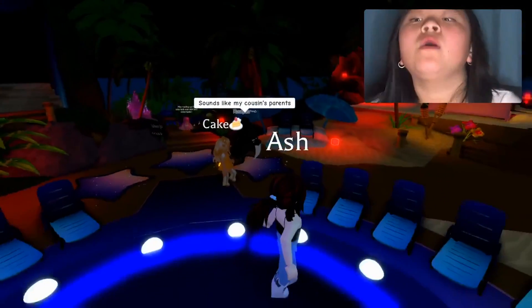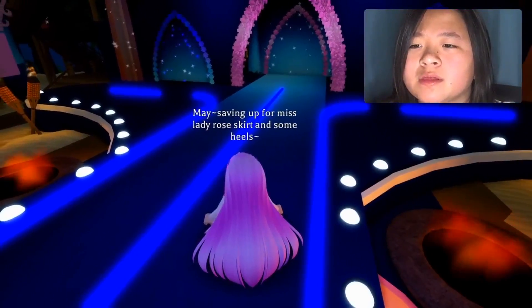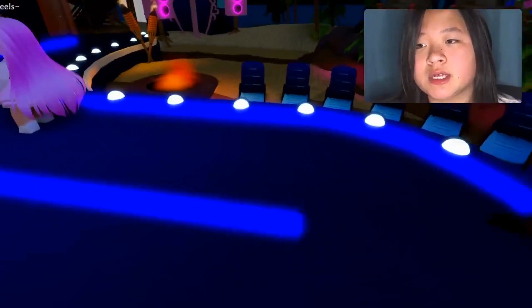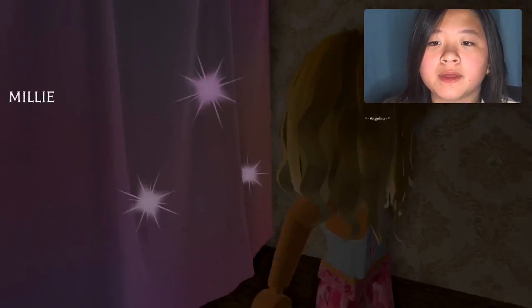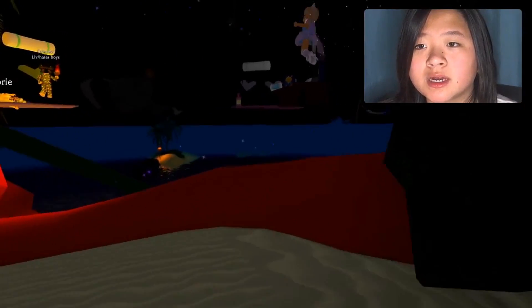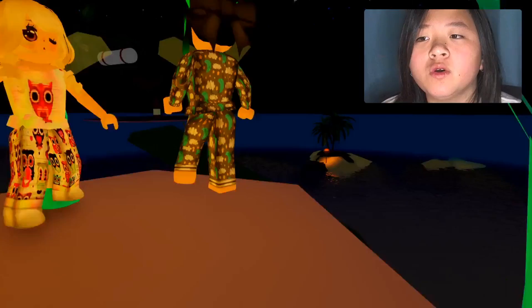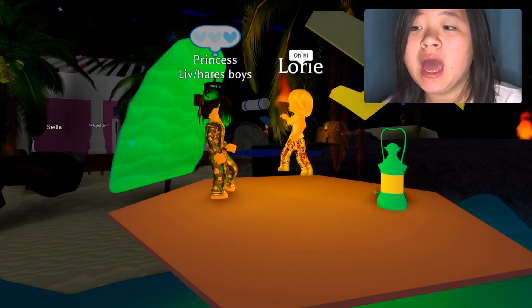There's a Reaper here — is no one realizing there's a Reaper here? She's saving up for the Miss Lady Rose and some heels. Hope you get it. And Ash is just here. There's more people over there. I can see Stella, Millie, and Brooklyn — she's getting ready. Nice outfit. Hi Stella. There's a Millie here — hi Millie. There's Angelica — hi Angelica. And Lori. Princess Liv hates boys. Why do you hate boys? I don't think they've done anything to you.